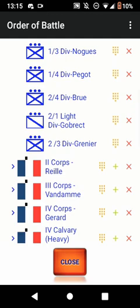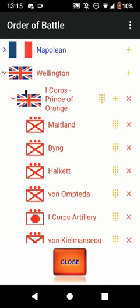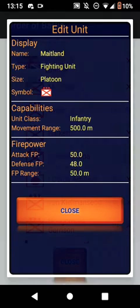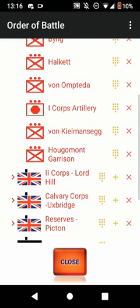Let's go to the allied armies. Here's the first corps, Prince of Orange, and of course that is the same as the French. We have the United Kingdom flag. They had Maitland and different brigades, and their defense fire power is lower by one and their attack fire power is also lower by one. The infantry movement range has stayed the same and the fire power range has also stayed the same.